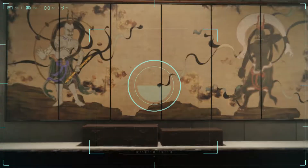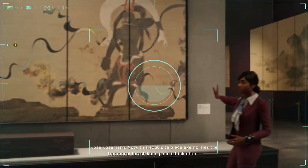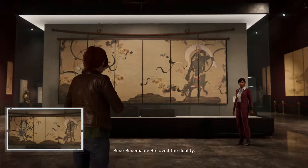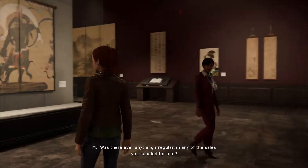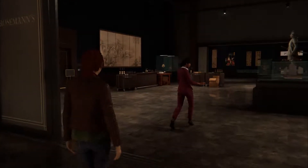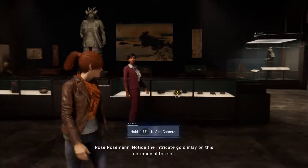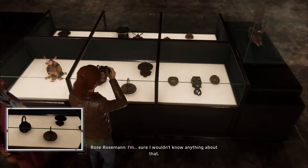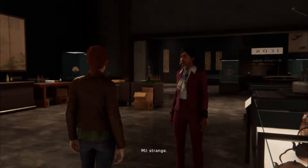I can take a picture of this. I'm going to anyway — if you get out of my shot. I'm going to take a picture of this. The two Neo are so imposing, I can see why Fisk liked this piece — definitely his style. He loved the duality. Destruction screams but creation toils in silence. Was there ever anything irregular in any of the sales you handled for him? No, of course not — not that I was aware of. Notice the intricate gold inlay on this ceremonial tea set. A friend in the DA's office mentioned that Fisk used art sales to launder stolen goods. I'm sure I wouldn't know anything about that.